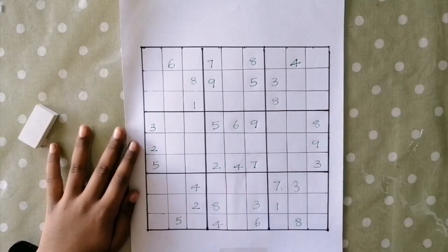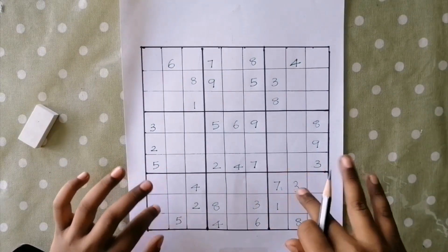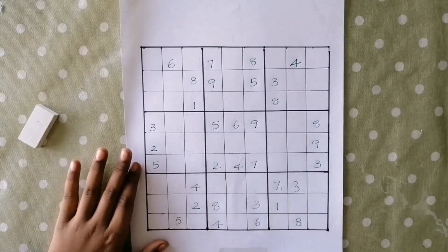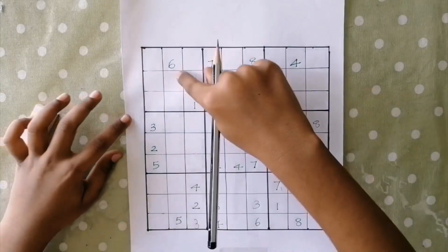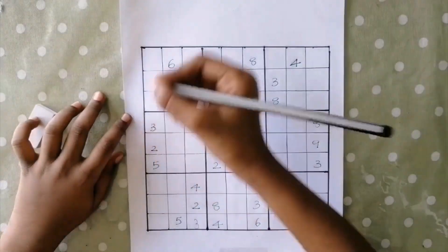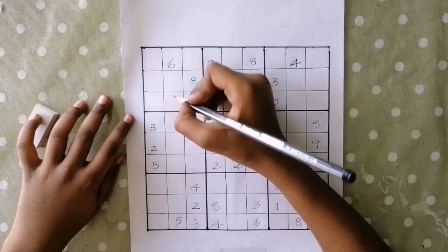Let's move to this box. This 3 is blocking these 3 cells. This 3 is blocking these 2 cells. And this 3 is blocking these 2 cells. So the only place for 3 is here. In this box, this 3 is blocking these 3 cells. And this 3 is blocking these 3 cells. So the only place for 3 is here.